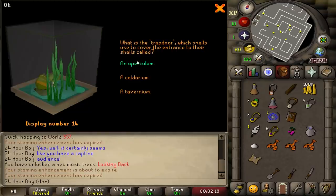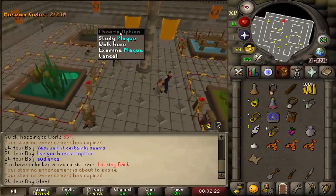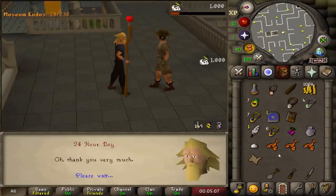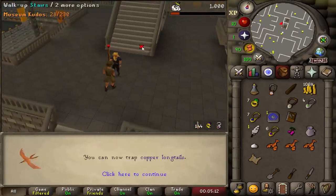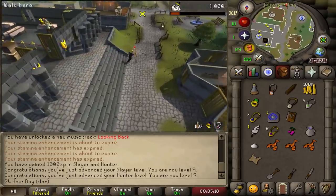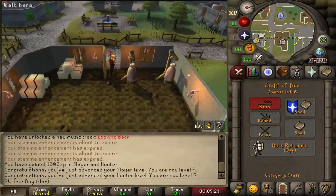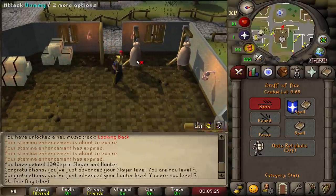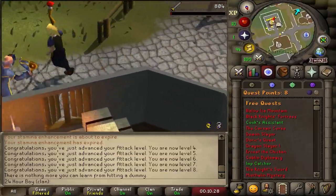1,000 Slayer and Hunter XP — absolute value. I'll attack this dummy to get some free attack XP. We now have 8 Attack. It turns out that's actually 10k XP an hour — pretty damn good. That guy is dropping stuff; I'm gonna take his pickaxe.